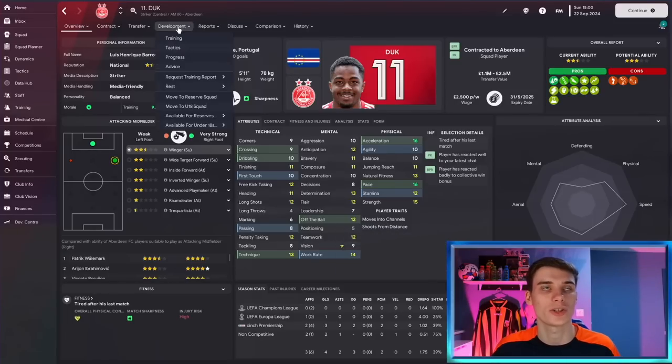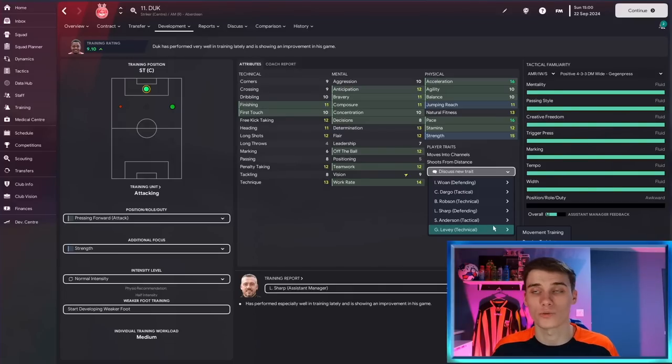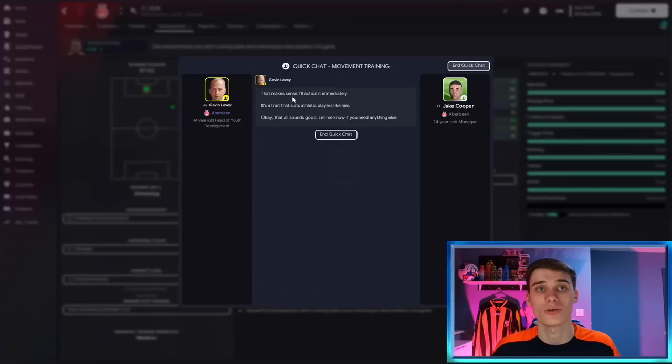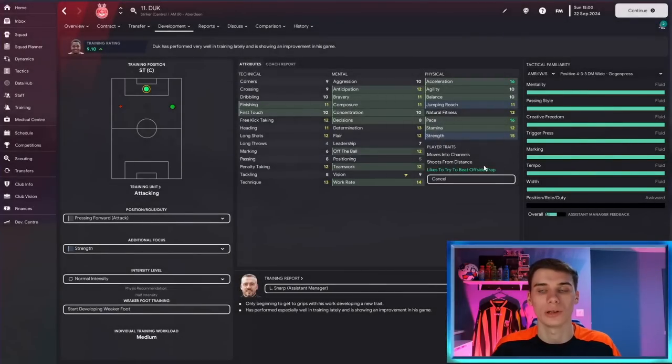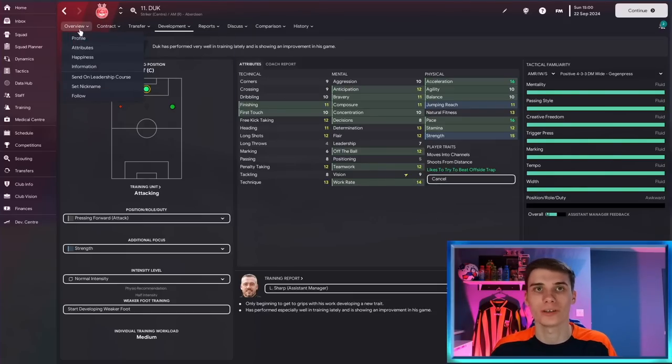As a side note, once you decide you want to add traits to your players, go to the development section, then training, and you'll see 'discuss new trait.' From here you can talk to your coaches who may help the player develop that trait. Taking Duke as an example — not the best finisher but good in one-on-ones — I'd ask him to try to beat the offside trap. The coach said 'that makes sense,' so Duke starts training it, shown in green. You can also train players out of unwanted traits. If you pick a trait that doesn't suit the player, your coaches will tell you it's not a good idea.